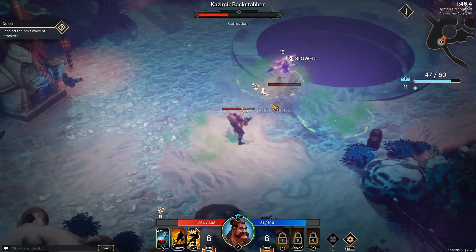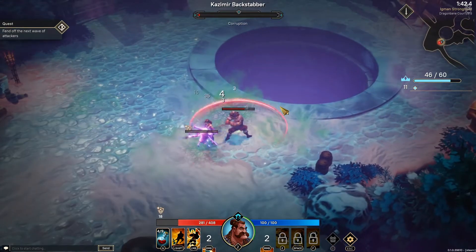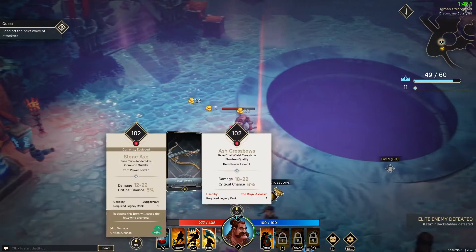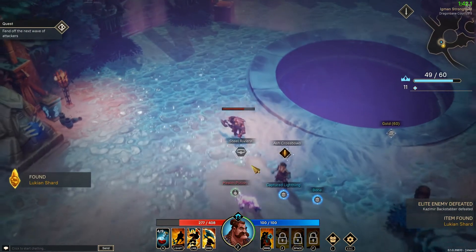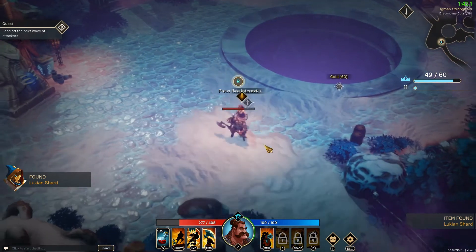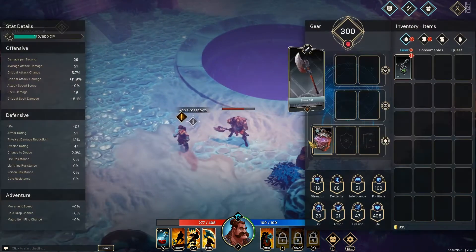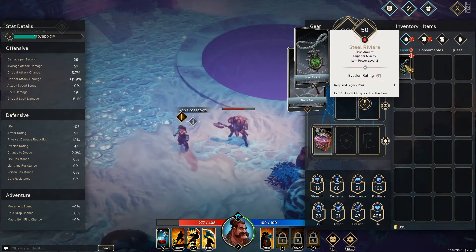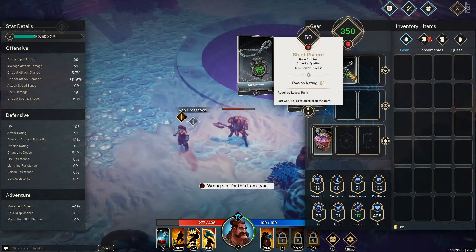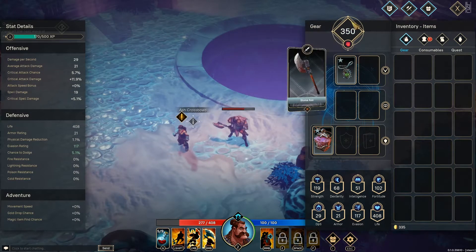Gold! Oh, what's this? Bone. More gold. Did we get some upgrades? It's a charm - where does this go? Around our neck, of course. So that adds some more armor rating to us.